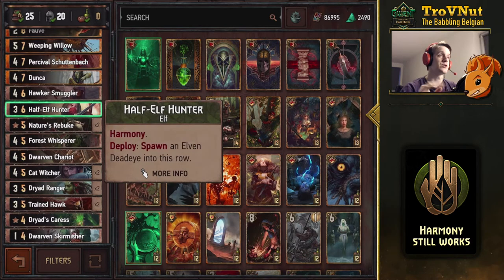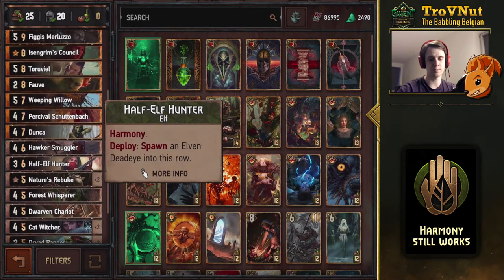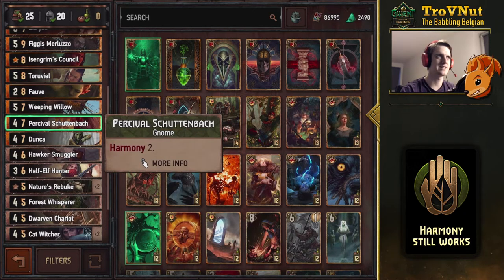The half-elf hunter also has harmony and spawns an elven dead-eye next to him when you play him. The half-elf hunter has harmony but the dead-eye will not — both of them are elves, so that category is spoken for. Then the hawker smuggler: if you play him on the melee row it will boost a random unit in your hand by one every turn. He's a human — the only card in this deck with the human tag, which strengthens the harmony archetype. Dunca basically does the same thing but also allows you to damage a unit by three if you want to stop using your passive ability — but she's a dryad. Then Percival Schuttenbach — can't be omitted in a harmony deck — the only card with harmony two, so whenever his harmony triggers he goes up by two points instead of one. He also is a gnome, another unique category.